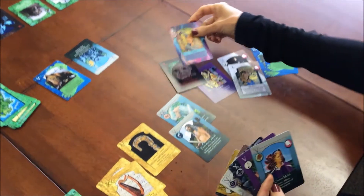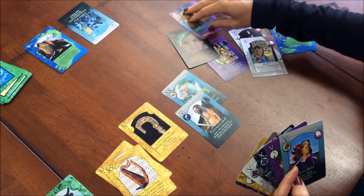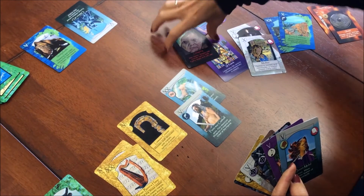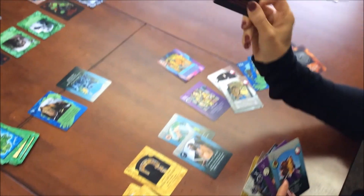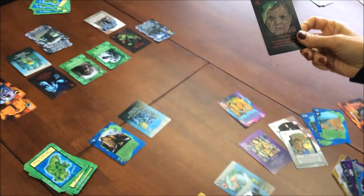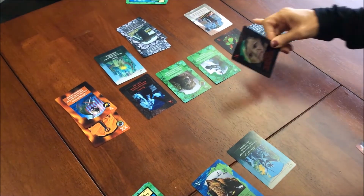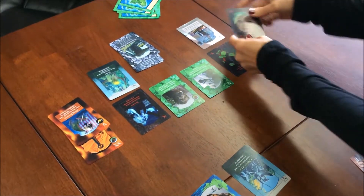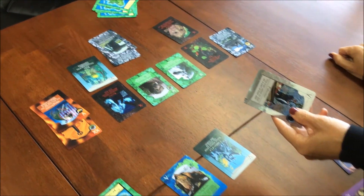If I do have the fairy, I immediately play it. The cool thing here is the fairy doesn't just get rid of the changeling — it puts it into my control so I get to use it. I'm going to look at what she has in her hand. She has one man, the fisherman, so I'm going to take the fisherman and leave her with the changeling.